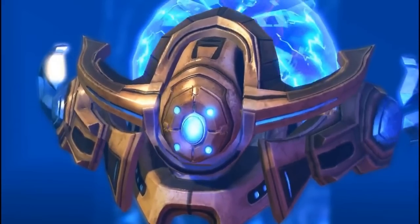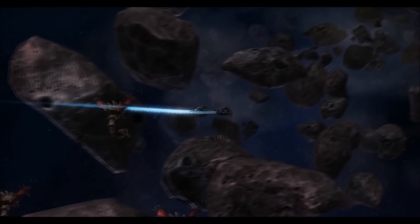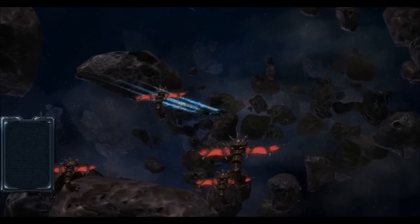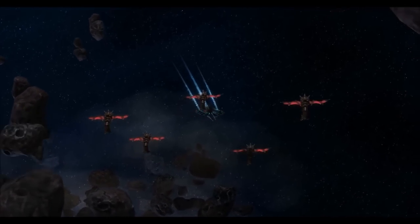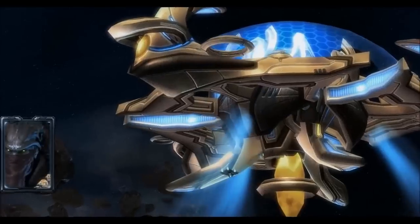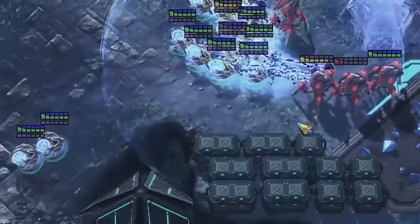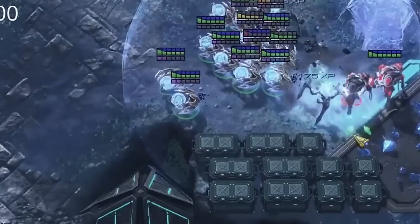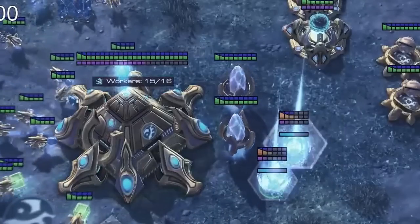Did you know that the Sentry used to look quite different? It had some major body transformation journeys, and it also had a completely different set of abilities. The first iteration was the Star Relic — a flying late-game ship, similar to Zeratul's from the campaign. It could detonate itself as a kamikaze unit, spawn hallucinations, and in stationary mode it would cloak all nearby units. Then it was transformed into the Stasis Orb, a hovering unit that possessed a single passive ability slowing down movement and fire rate of all enemies it attacked.